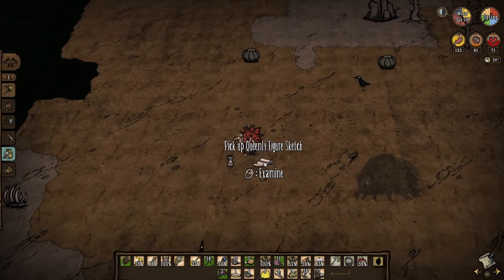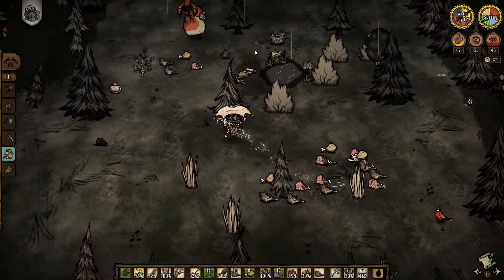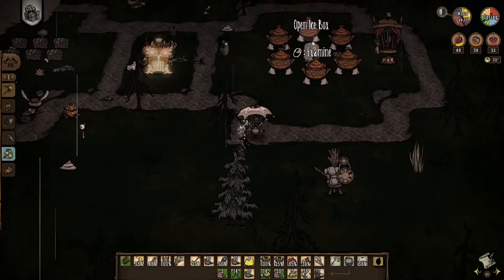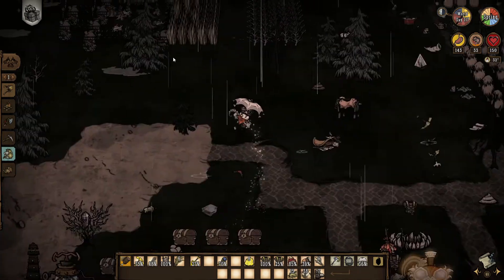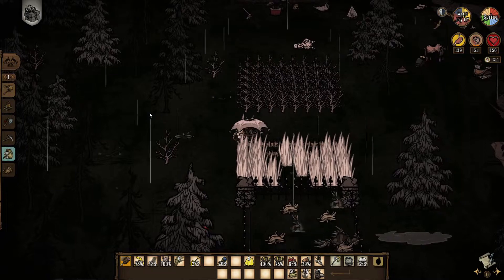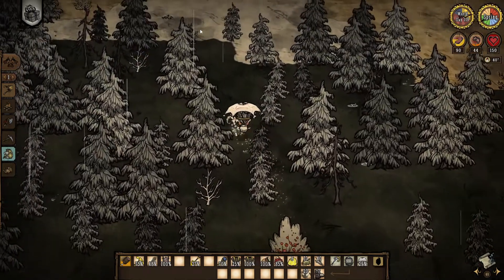I got a Rook Knot Queenly figure sketch - that is a rare tumbleweed drop! There she is. Maybe fighting moose goose with a half-spoiled bat is not the best idea. Now I have all the feathers I need. I need healing. I have more than enough feathers now. Let's touch some grass - I'm gonna go check the volt goat farm and kill some of the goats from the other herd because I do need a lot of their horns for the weather paints. I gotta start working on the hound defense.